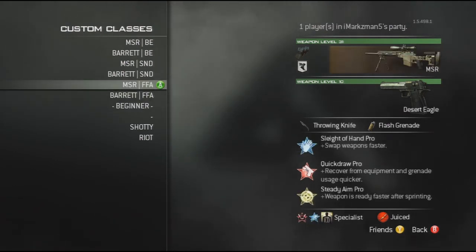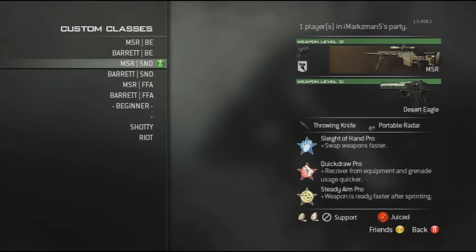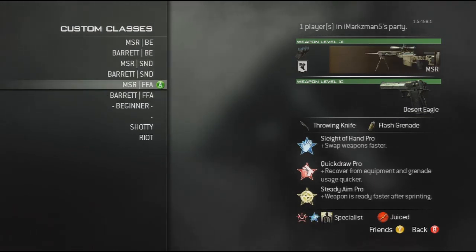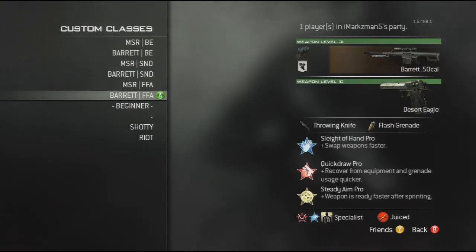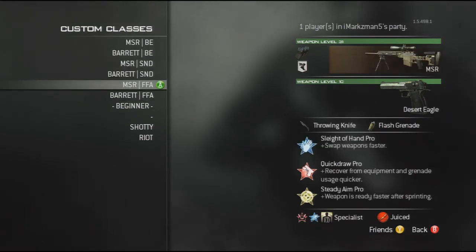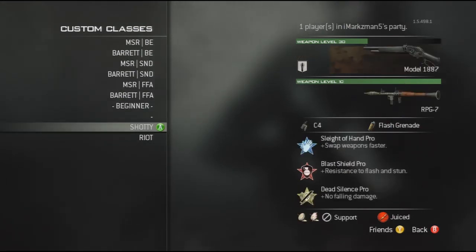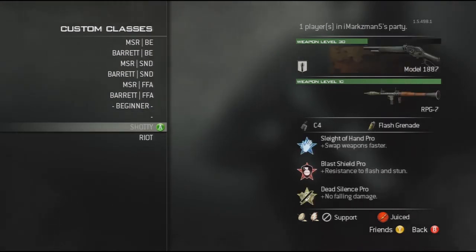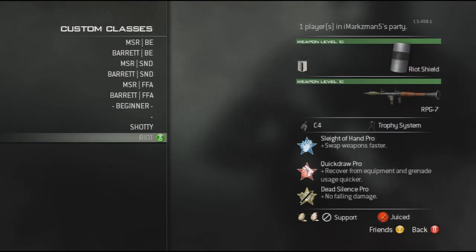That's pretty much it for my classes — I don't really tend to change much. It's just the game modes that I play. The free-for-all ones cover Team Deathmatch and game modes without too much air support. That covers pretty much all the game modes with just those three classes. I've also got Shotgun and Riot Shield classes down here, which you'll probably be seeing in action for the upcoming Crowd Control series. I just use them when I get bored of sniping, which is quite rarely.